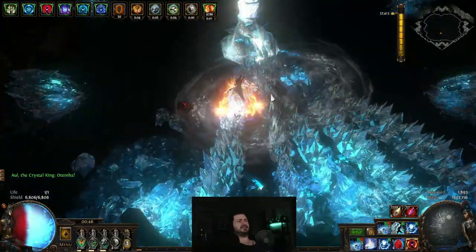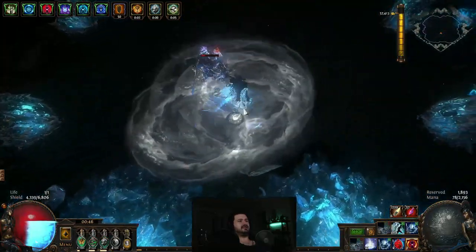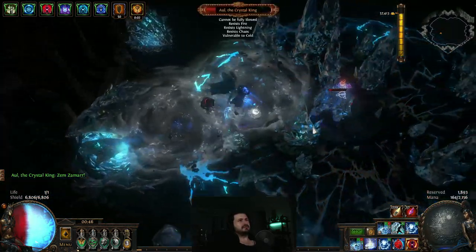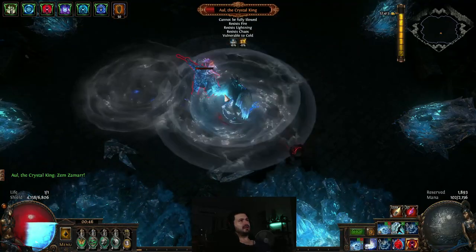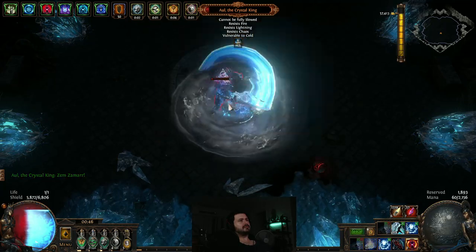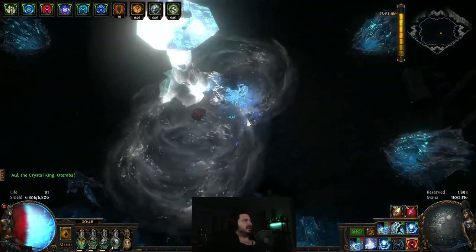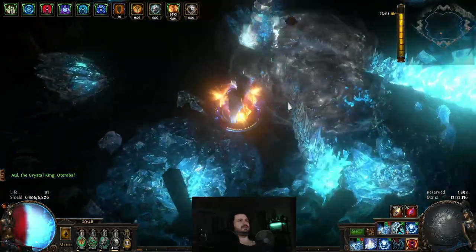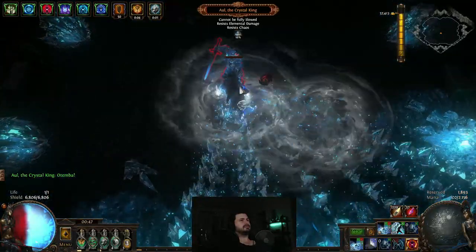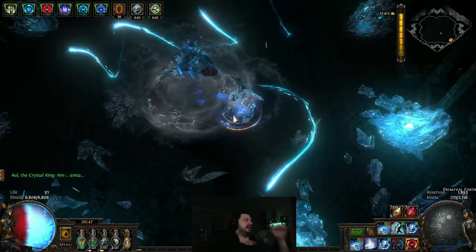We always stay between these three pods. The Quartz flask will just trigger automatically. If it doesn't, I literally just dash between the ice walls. Almost got him — one more phase. He's a relatively easy boss overall. And there we go — super easy fight, and hopefully he drops an Allflame's Uprising.